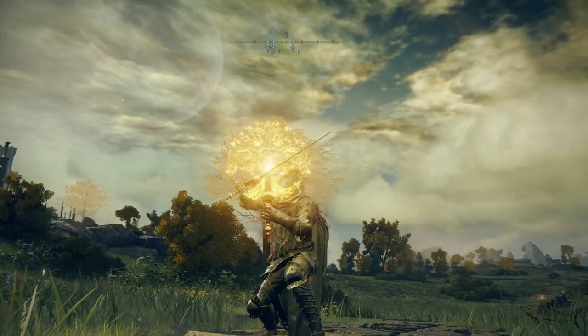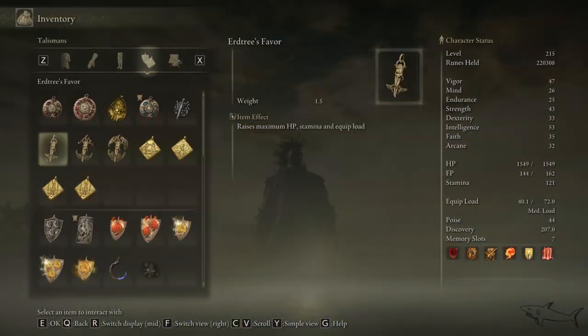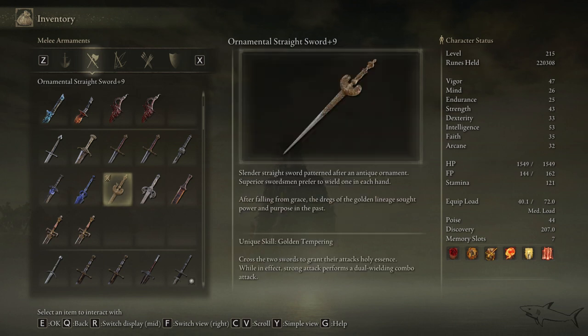These are the weapons — they look quite small — and this is the special ability. Trust me, it's something really cool to see. Here are the stats: crossing the two swords grants them holy essence. While in effect, strong attacks perform a dual-wield combo, so you attack with both weapons and get a damage boost.